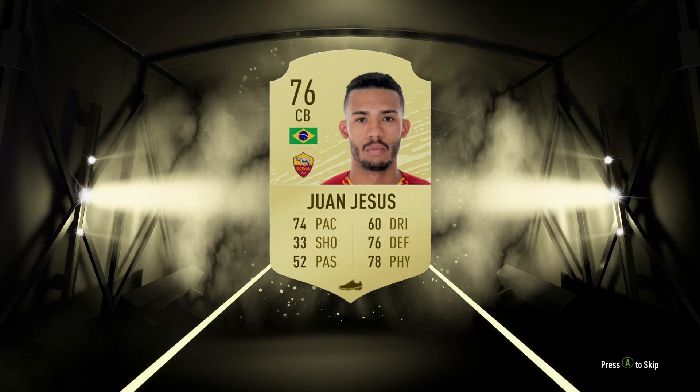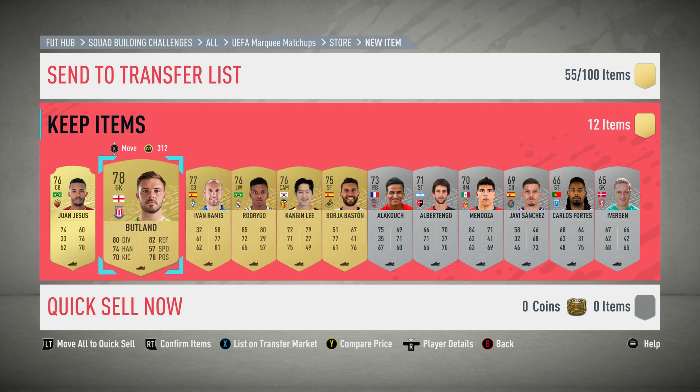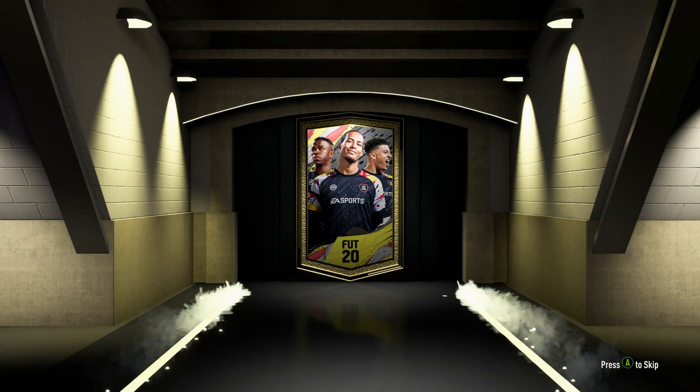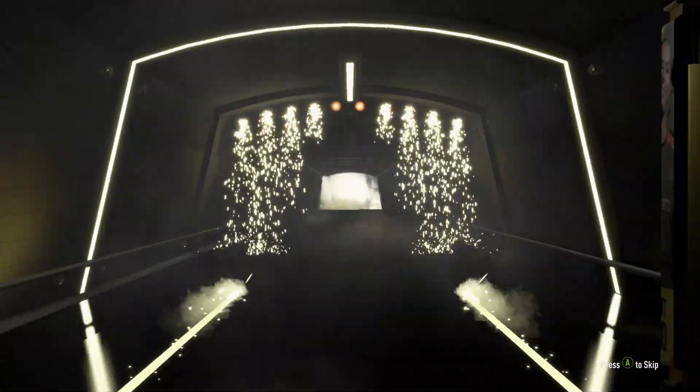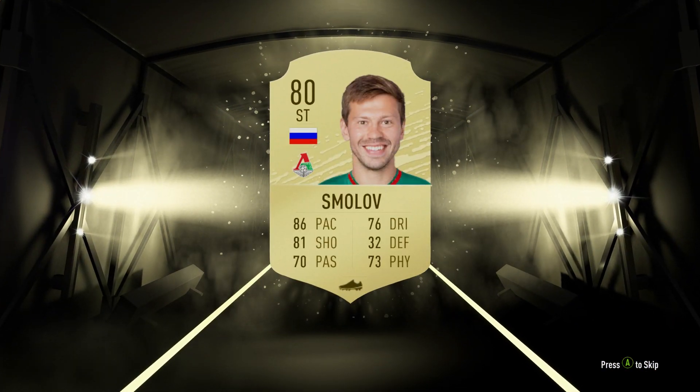These are gold. One rare — got one that was a gold rare. You can easily get those where it's just like a load of twos. To be honest, all I ever get is a load of crap. Mega Pack — it's untradeable, it's not a rare Mega Pack, just untradeable. Smolov. Smolov, you smell of a load of crap mate. Damn it.